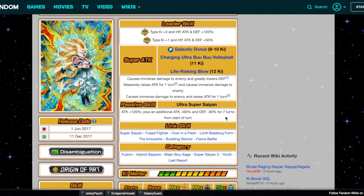So to recap: causes immense damage to enemy and greatly lowers attack and defense on the 9-10 ki, greatly raises attack on the 11 ki, and raises attack and defense on the 12 ki. His passive skill currently reads: Ultra Super Saiyan — attack plus 120%, additional attack plus 60%, and defense minus 30% for seven turns from the start of battle. I just want to give him a little bit of defense.